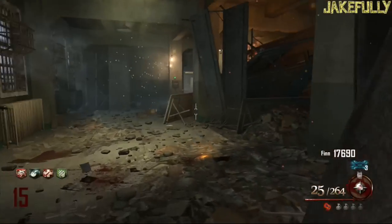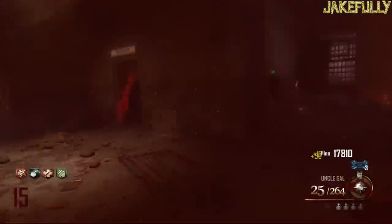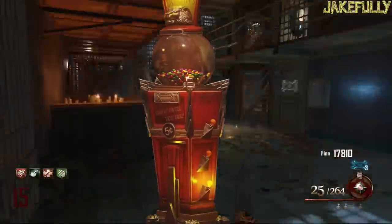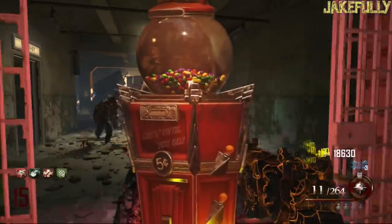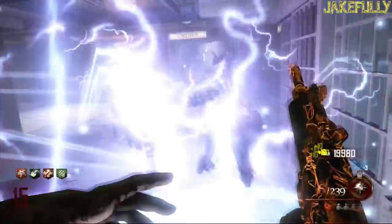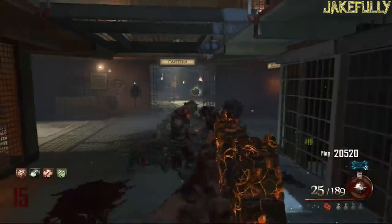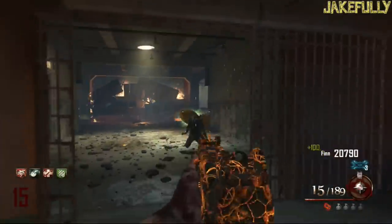Now we know there's going to be tons of abilities — we already know about like three or four which I'll talk about in today's video. But we know there's a good amount of abilities given to us by the gumball machine. We can see through that clear little piece that there are like 30 different colors in there — probably not 30, but there are a bunch of colors which symbolizes more abilities, and I'm sure some abilities even share the same color. So that's pretty interesting.